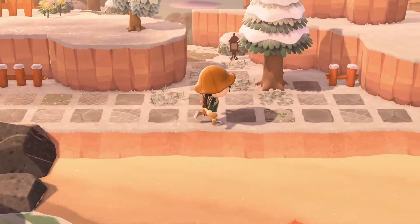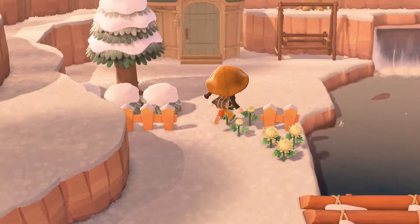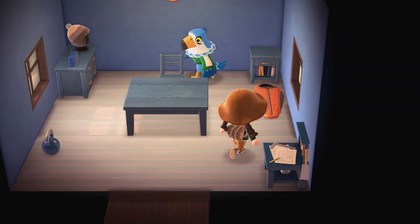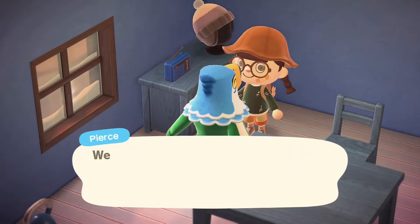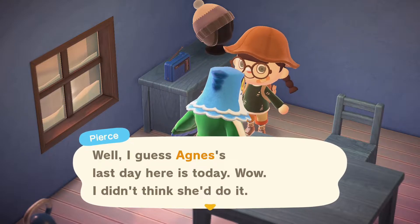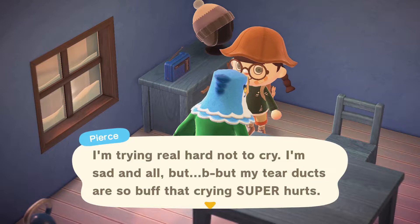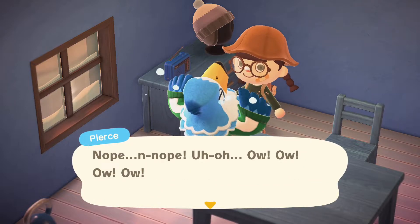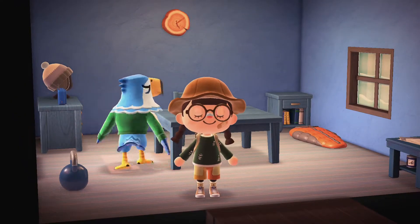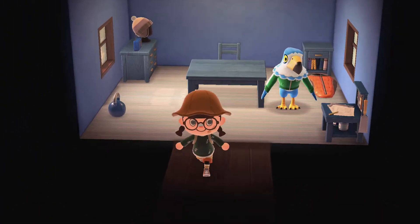That's really what I wanted to do today — go bid a very good farewell to Miss Agnes. Let's see if Pierce is crafting. I'm going to try to sell my turnips later today, but sometimes it's hard to get onto somebody's island on a Monday because everyone's trying to sell on Monday. Pierce says: "Welcome. I guess you're here for a tour of the soon-to-be world-famous Pierce's gym." — "I want to chat." — "Agnes' last day here is today. I didn't think she'd do it. I'm trying real hard not to cry — my tear ducts are so buff that crying super hurts. Ow, ow, ow." Oh, Pierce — you guys were my first villagers. I actually really like Pierce. I love his colors, I love his tail, I love his blue aesthetic. He's a cool dude. Bye.